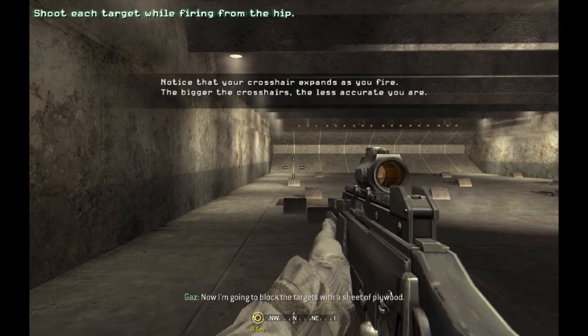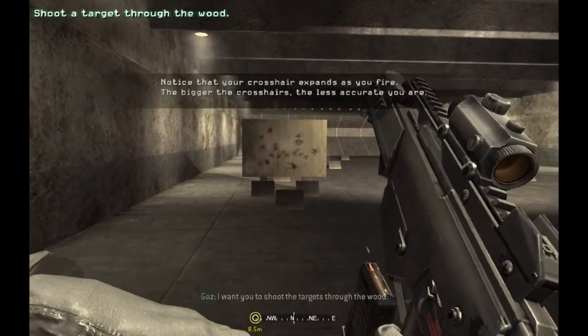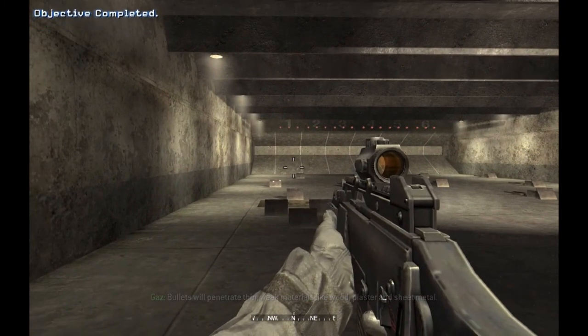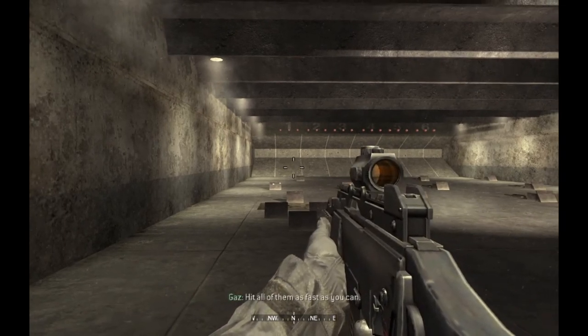Now I'm going to block the targets with a sheet of plywood. Bullets will penetrate thin, weak materials like wood, plaster, and sheet metal. Now I'm going to make the targets pop up one at a time. Hit all of them as fast as you can.